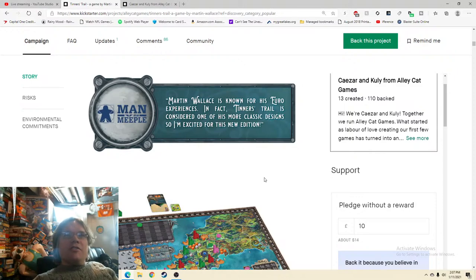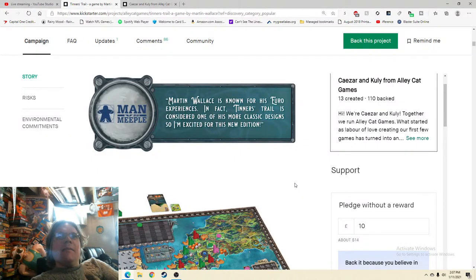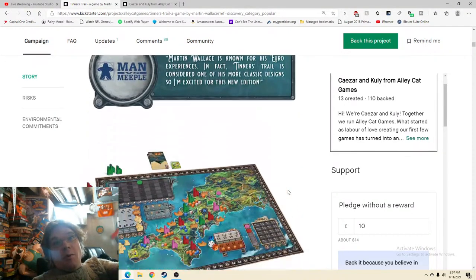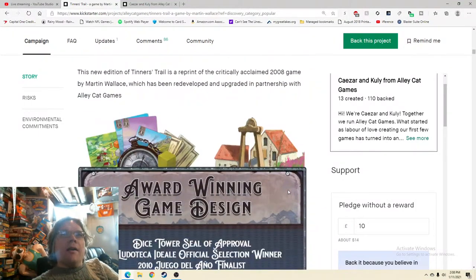There's a quote: 'Martin Wallace is known for his euro experiences — in fact Tinner's Trail is considered one of his more classic designs.' I don't particularly like that quote. When I think of 'classic' I don't necessarily think 'good' — like, Monopoly is an old classic, but is it good? I'd much rather have a quote like 'this is my most favorite Martin Wallace game of all time' or 'this is going to blow the original out of the water.' Give me something that gets me riled up about the game.